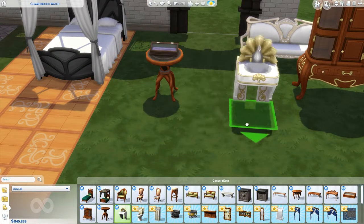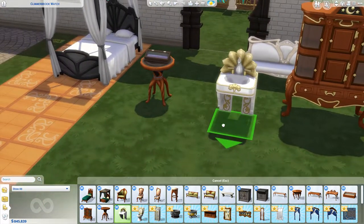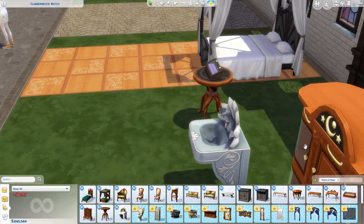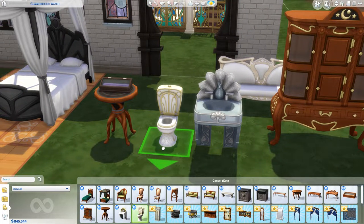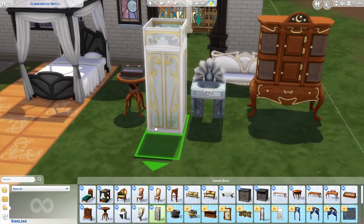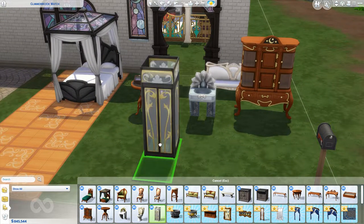Well, that's a pretty sink. I don't have move objects on, so it's kind of awesome that they're allowing things to freestand now, especially things that shouldn't. I didn't even notice that it's like a peacock - that is amazing. I'm down. Look at this toilet! I actually like that better than our fancy vampire one.